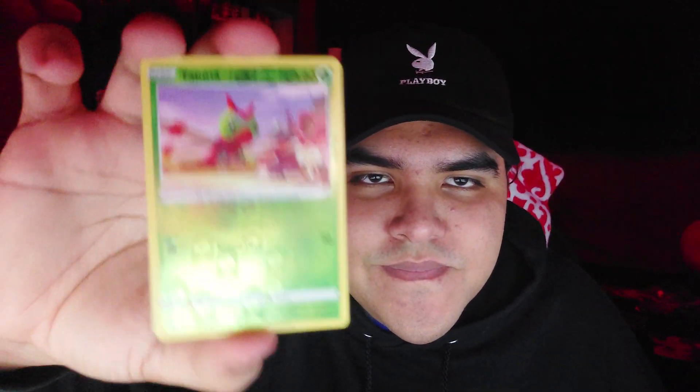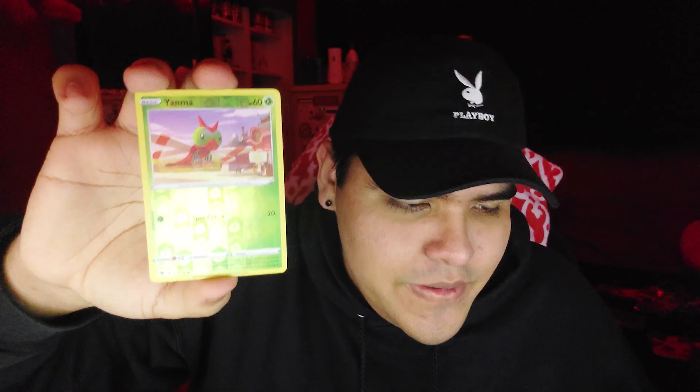Kirlia — that's a really sick art. A reverse Yanma — cool. I don't really like grass types, I'll be honest, except for Gardevoir — wait, Gardevoir is psychic. What's a grass type Pokemon? A holo Decidueye — it's like an owl with legs. Not what I'm looking for, boys. Was this a waste of money? Definitely. Do I care? Not really. And I just bent one of the cards — oops.